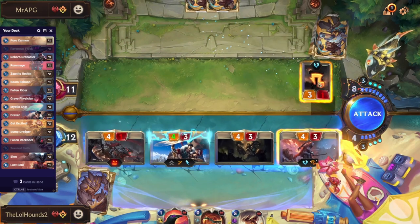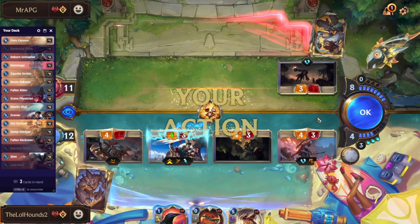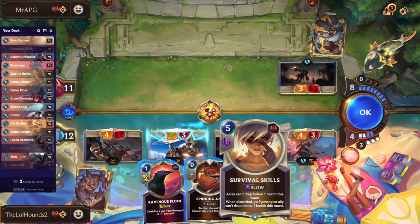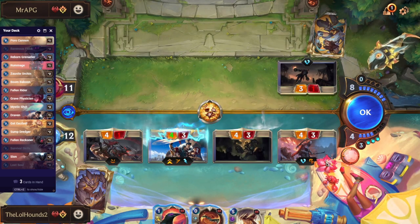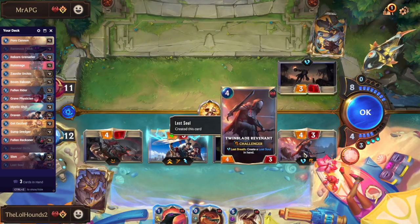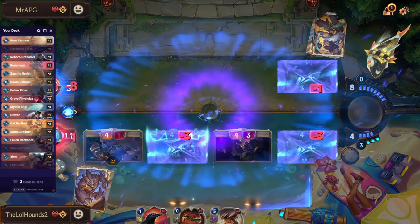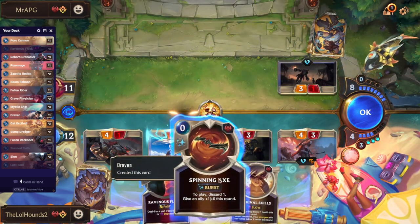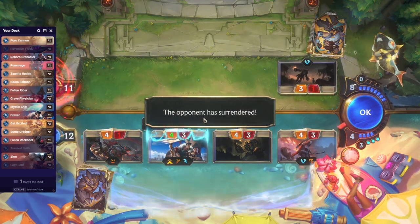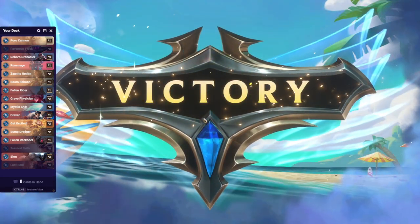He's running out of steam, and if we do this it is lethal. Survival Skills works on the strongest ally — it does power first, but all three of these are the same power, then it does health and all three have the same health, so finally it comes down to cost. Survival Skills would only work on the highest cost unit — the Twin Blade Revenant was going to get the Survival Skills. Just wanted to show you how that targeting works.